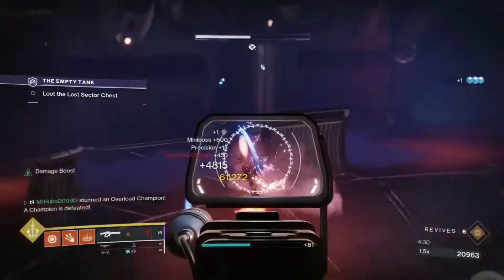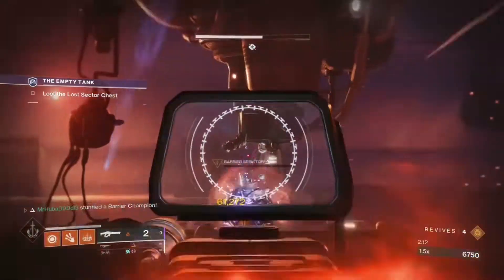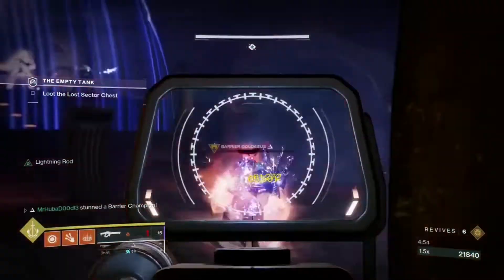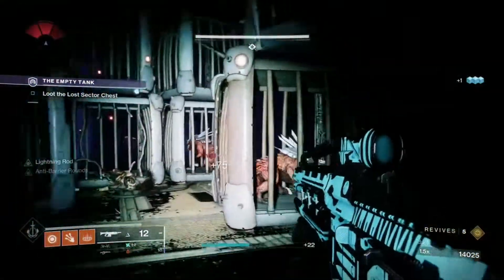There are two overload champions in this lost sector: one in the first room and one in the boss room. There are three barrier champions: one also in the first room, one in the boss room before the boss, and one that will spawn with the boss.